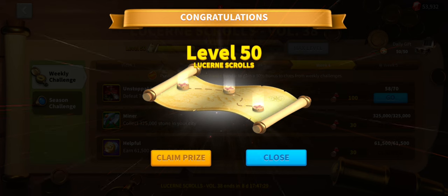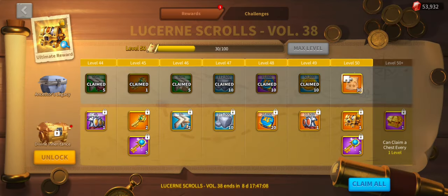This is the best value pack for low-level pay-to-play or anybody who's paid to play. This is the best value pack you can buy in the game — it is Lucerne Scrolls. I've literally just got to level 50 and I'm going to claim the prize.